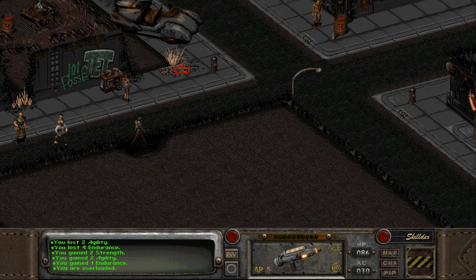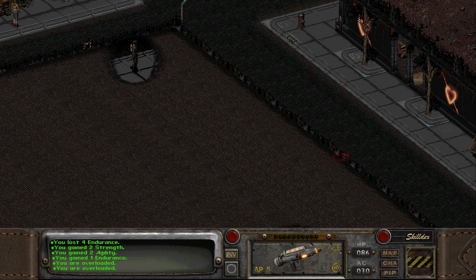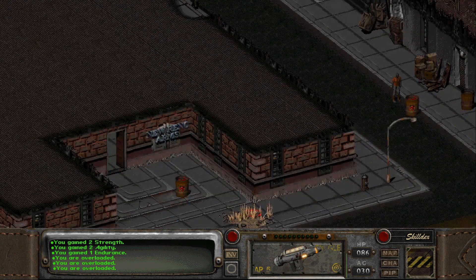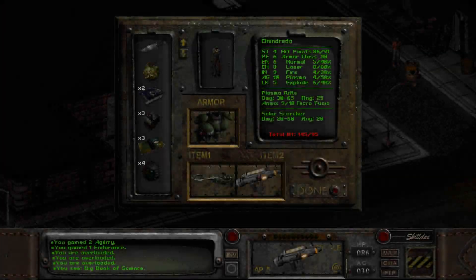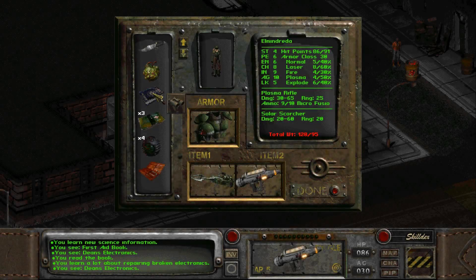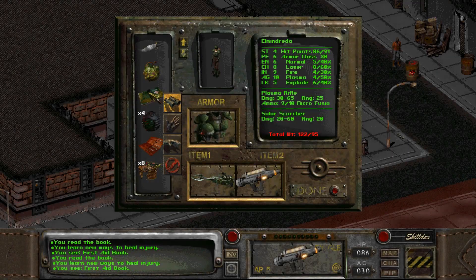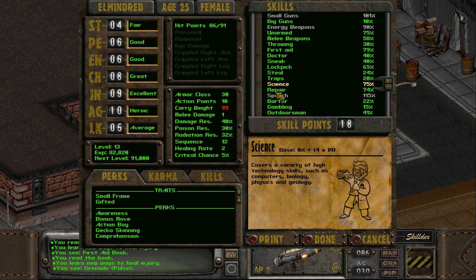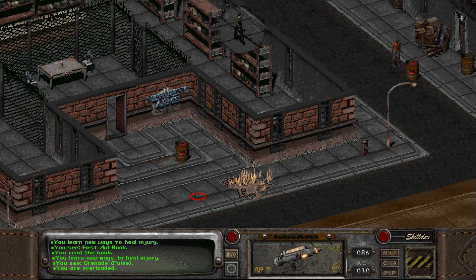Let's go down. My stats should all be correct. So I'm overloaded, but just gotta slowly mosey on down. Well, actually, I know what I can do. Big book of science, big book of science, big book of science, Dean's Electronics, Dean's Electronics, First Aid Book. There we go — that freed up quite a bit of weight. Science is up to 75, Repair is 74, and First Aid is 79. I'm still overloaded but that's fine — I'll be selling some stuff.